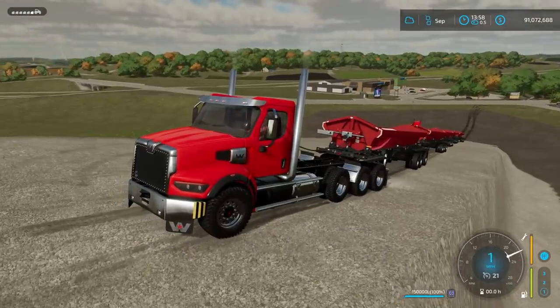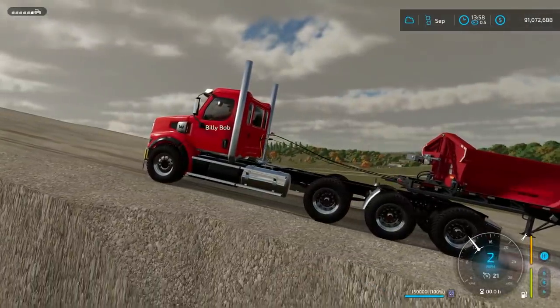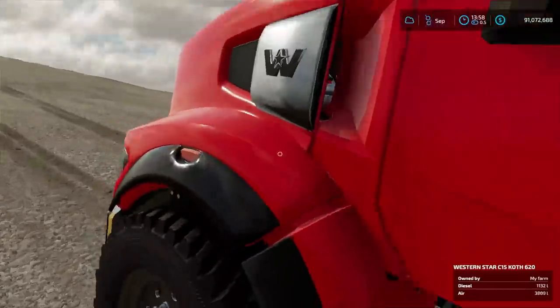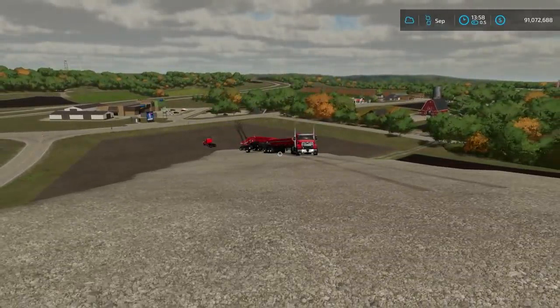Here we go — first gear in the Western Star, which has a manual unlike the Peterbilt. Trying to shift up on the grade — trailer's buckling. Realistically I'd never shift up here, but we're giving it a shot. Garrett suggests starting from the ground but we'd have to restart everything. Hope you guys enjoyed today's episode — smash the like button and subscribe. The Peterbilt and Western Star both did better than the Mack. Let me know in the comments what you want to see next!